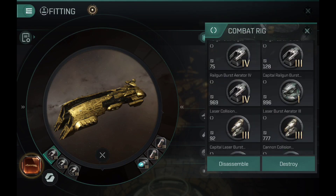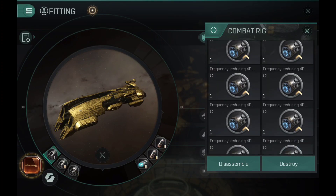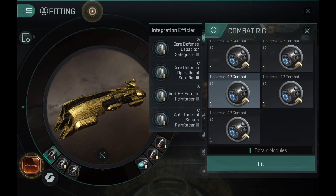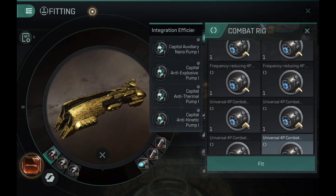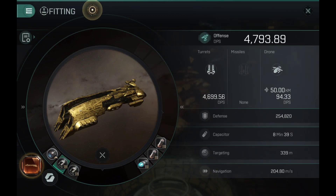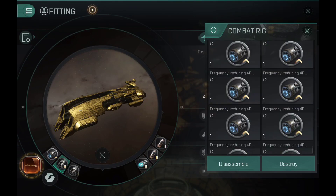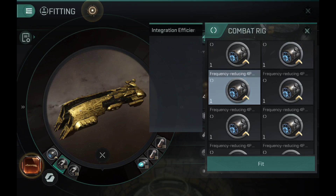I've seen a lot of hybrid tank Vindicators, unfortunately, and that makes me sad — just don't build like that, it's horrible. The Vindicator has very nice potential to be very tanky. With integrations you can go full shield or armor, and both work really well. There are some drawbacks for both, but you can do a super tanky shield or armor Vindicator quite easily — I tested it.